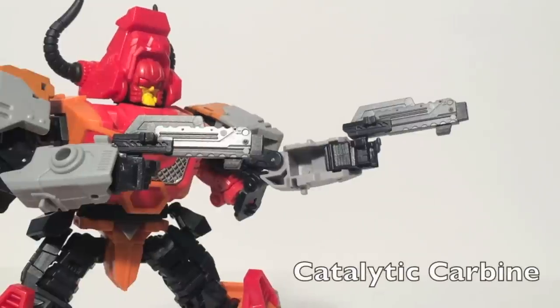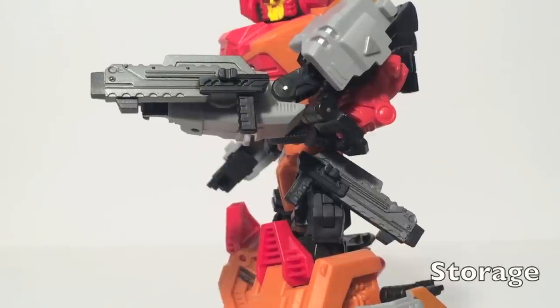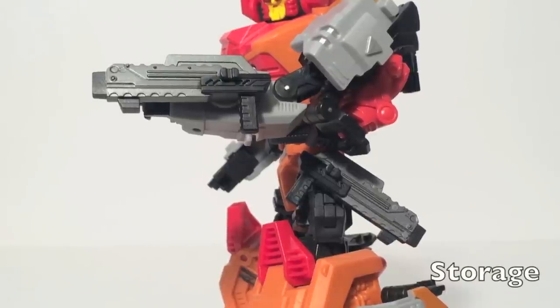Here are Bovis' twin catalytic carbines — love the alliteration on that. They're twin pistol-style guns he can use in combat. I like the twin gun idea and the size of them — they're not too large and not too small, they kind of fit him perfectly. They have the universal peg connections, so they can work on his arms or hips. I kind of like them on his hips because it looks like he's a cowboy, especially with the whole bull thing — a little Wild West theme. But like I said, I typically like the blades on the arms and the guns in the hands, so you do have these options.